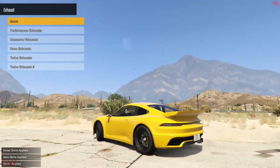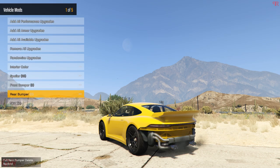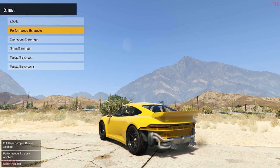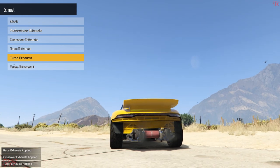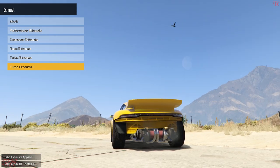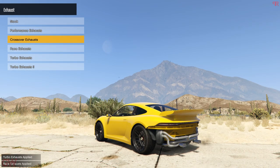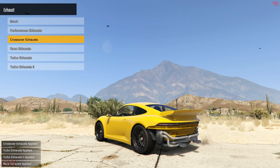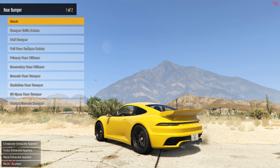Then we have the exhaust options — we have got six options. I'll be removing the bumpers to show the exhaust options more clearly. We have the performance exhaust, not too much of a difference. Then the crossover exhaust, the race exhaust which removes the catalytic converters, and finally the turbo exhaust. Take a look at those — absolutely blown away with that setup. It looks so freaking insane. For this particular build, since the real life car has a single dual exit exhaust, I'll go with the turbo exhaust, which matches up with the rear bumper installed.